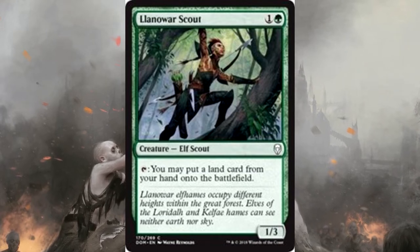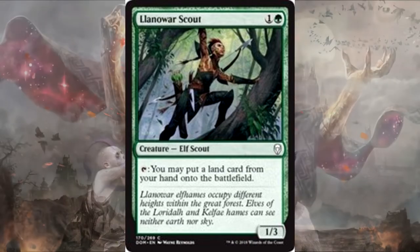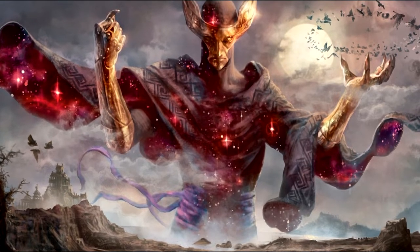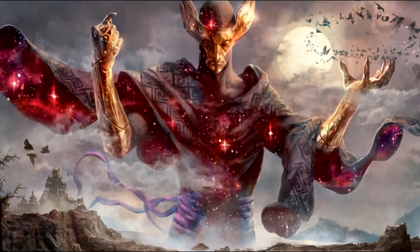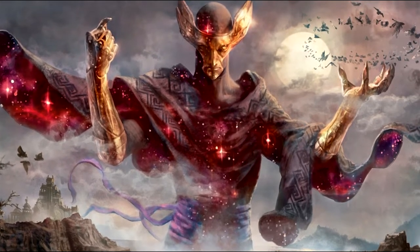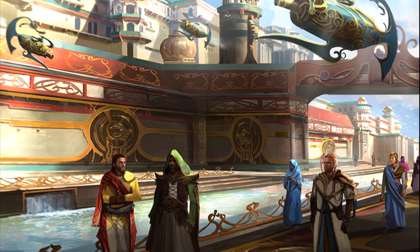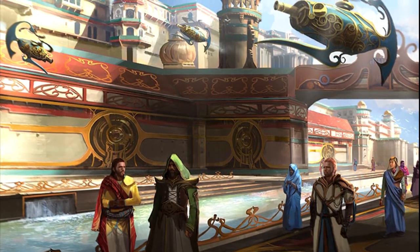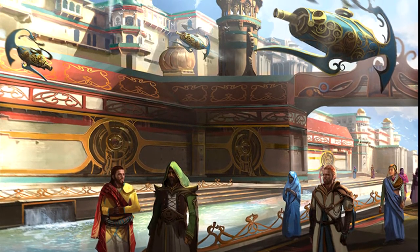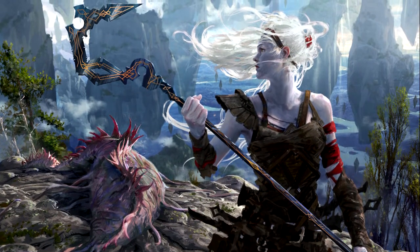If you've seen the Command Zone's recent video on the statistics of Commander, one of their big selling points was that the person who has the most lands in play wins about 50% of games. This deck is usually going to have the most lands on the board — by turn 6 or 7 it has well over 10 to 12 more lands than opponents typically. When you have that many lands and Tatiova is letting you draw cards on top of that, your hand is full while everyone else is still on turn 5 — you're essentially on turn 10 already.